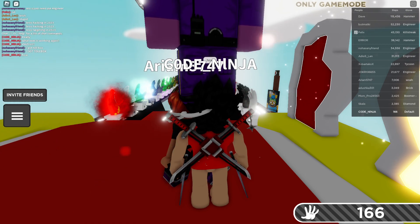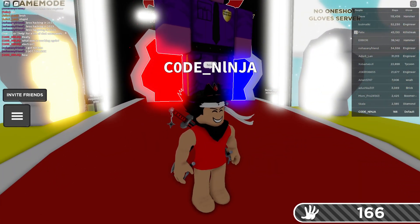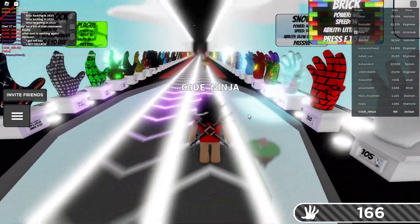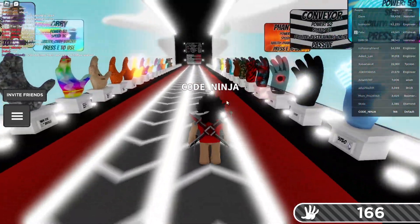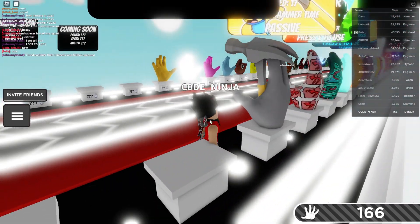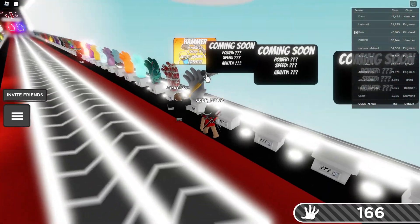Welcome back to a brand new video. I'll be showing you how to get the brand new badge — the Toolbox badge. This is a steel engineers box, so you have to steal the engineer's toolbox to get this badge. The brand new glove looks like a hammer — it's 45 power, 17 speed, with an ability called Hammer Time, which is insane.